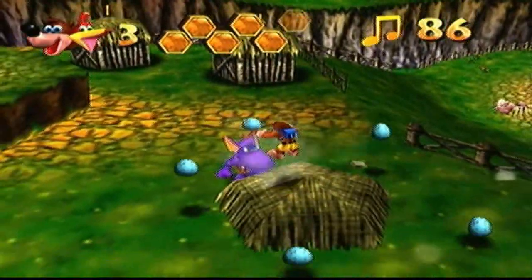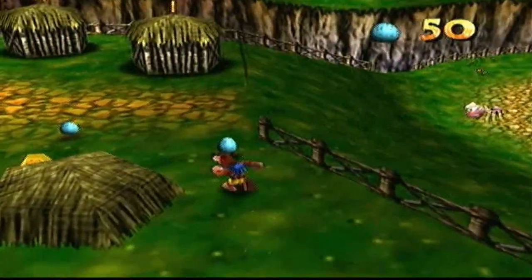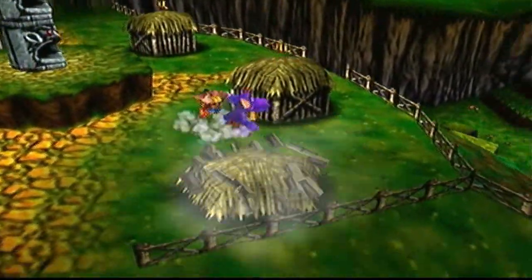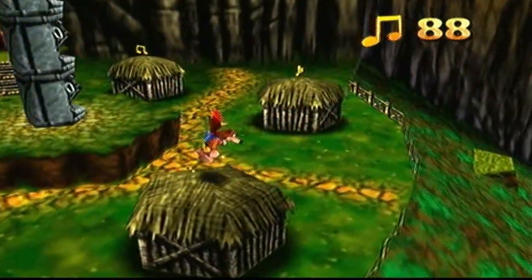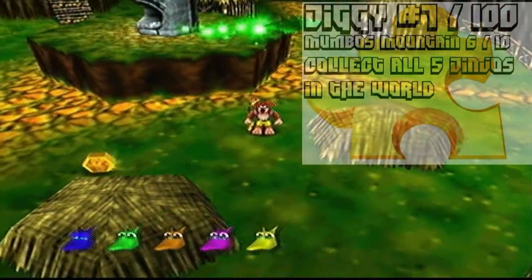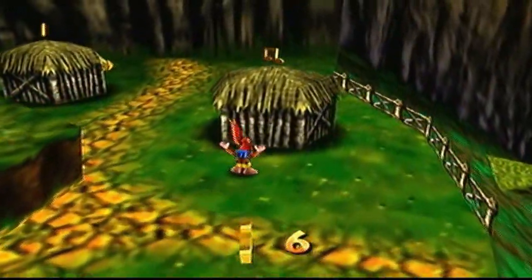Some houses have eggs, some have hopes and dreams, and some have a jiggy! One even has an enemy inside. We collected all five jinjos and they give us a jiggy. Let's just bust the rest of these houses open to get everything.